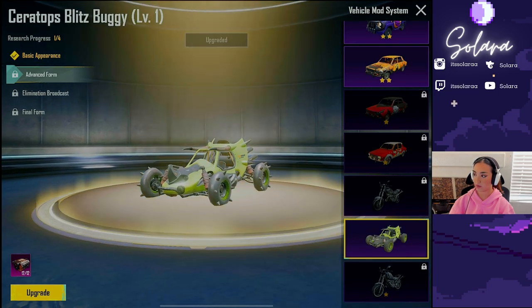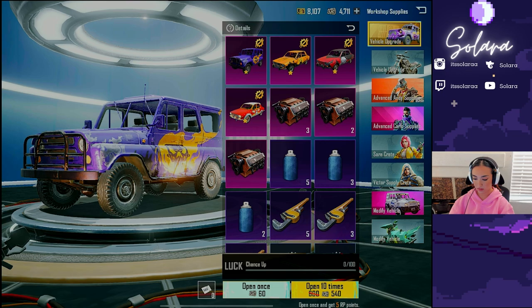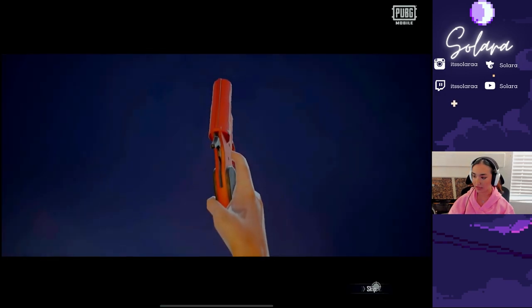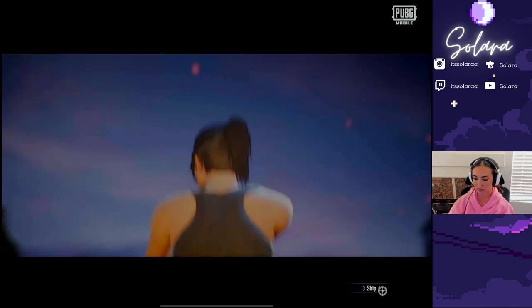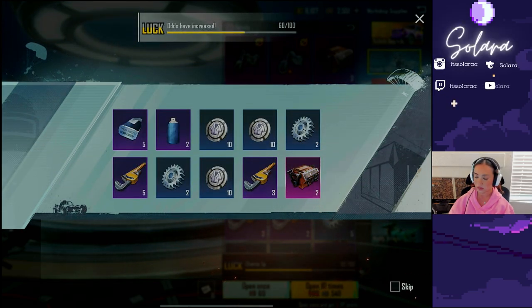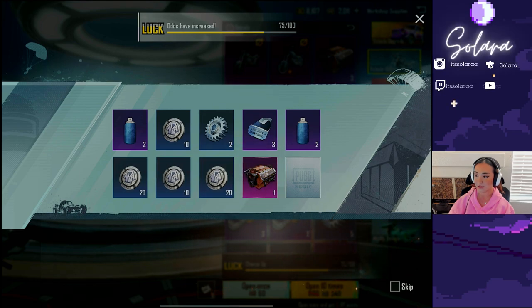Vehicle workshop — we can now upgrade it to the advanced form just like that. I do want the kill message too. Let me quickly check if the workshop supplies give you more materials. Since we already got the buggy skin, I feel like it's actually luckier to get the materials here. Getting the materials here might be a little bit easier. We have one... three. We have three already. These also cost 540 though. We got two — I think that's seven. Give me one more please. Thank you, thank you very much.